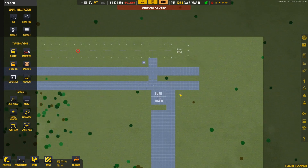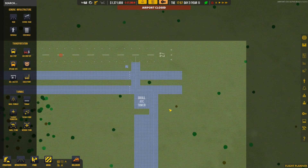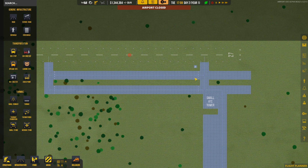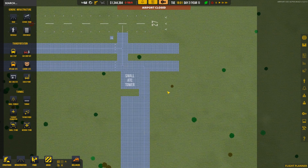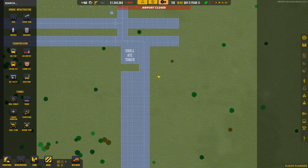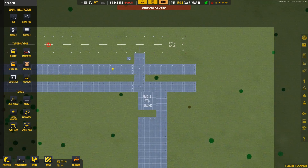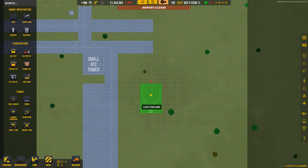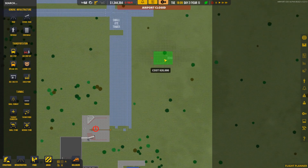If you know anything about planes or actual airports, you'll know there are massive amounts of navigation that go into taxiing a plane from point A to point B. The air traffic control towers and all of the comms have to tell them how to get to different places using call signs — it's all very confusing unless you know what you're talking about, and I'm not going to say I know what I'm talking about.